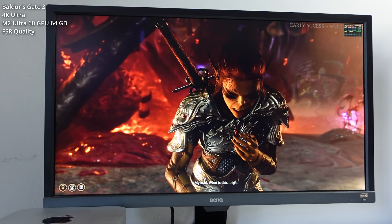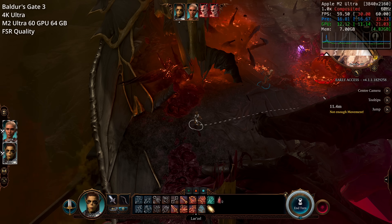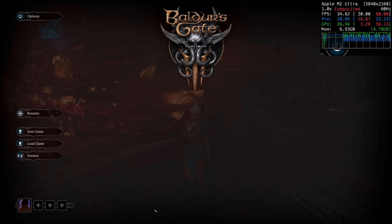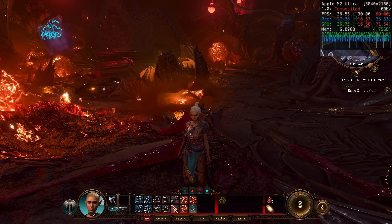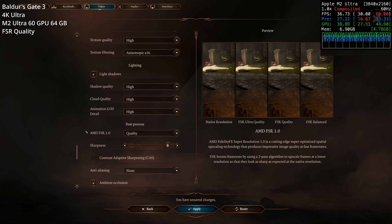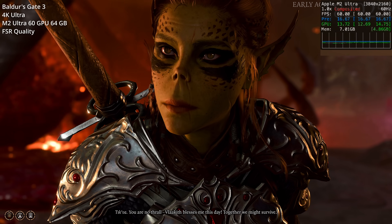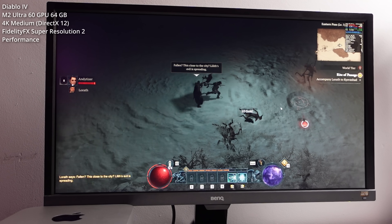Next we're looking at Baldur's Gate 3, a third-person turn-based RPG still in early access, but with an excellent macOS port running as a universal binary for both Intel and Apple Silicon Macs. Running at 4K ultra-quality settings, we're only getting around 35 FPS initially. However, turning on AMD FSR 1.0 upscaling at the quality preset easily gets the game running at 4K maxing out at 60 FPS. It's not Metal FX, but it does a very similar job on the M2 Ultra.